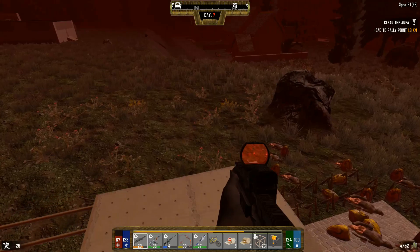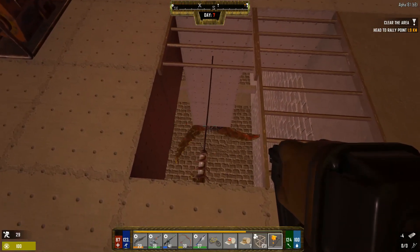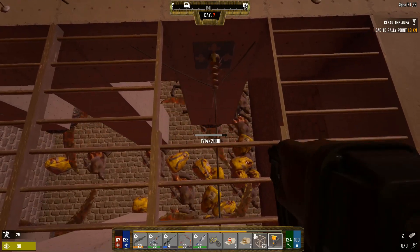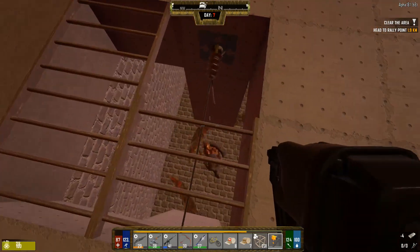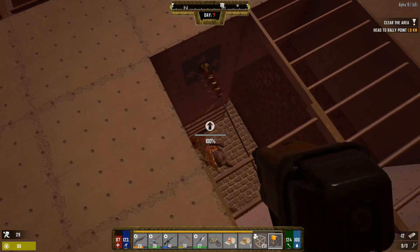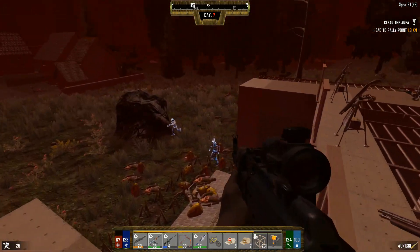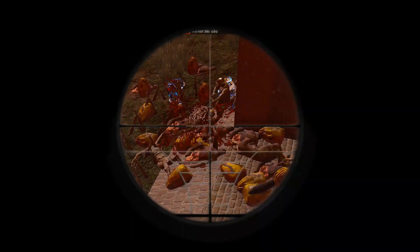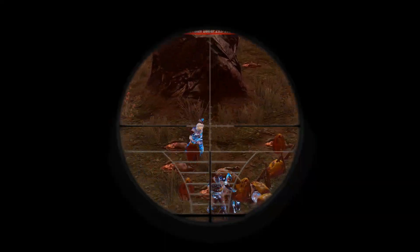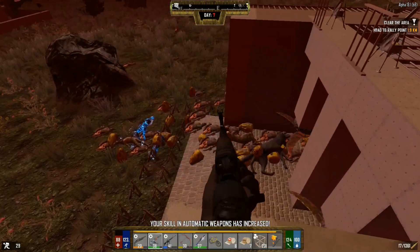I wonder if we can reach our turrets from the front here — I want to make sure we're not losing any turrets because that would be a shame. They look like they're in pretty good shape yet so I don't have to worry about it. The shotgun turrets are absolutely destroying the hell out of them — everything's just getting like splattered.